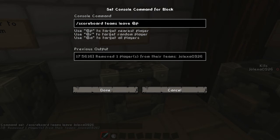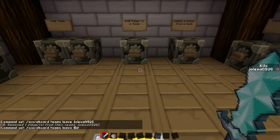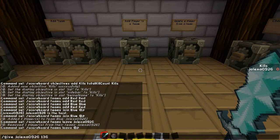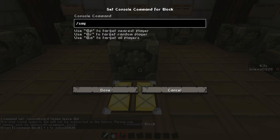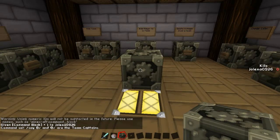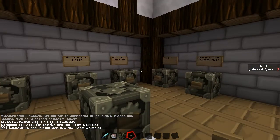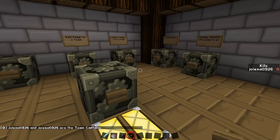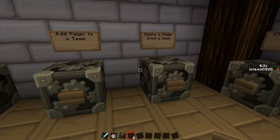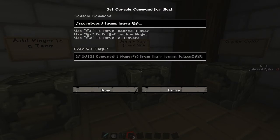So @p is nearest, @r is a random person, and @a is to target all players. For example, if you wanted to set up a randomizer for your command block, you could do slash say @r and @r are the team captains. And then when you activate a button, that's going to take two random players and say they are the captains — that's really helpful for PvP maps. Obviously it's going to say just me because I'm the only person in my single player world, but that is one way you can use the random function.